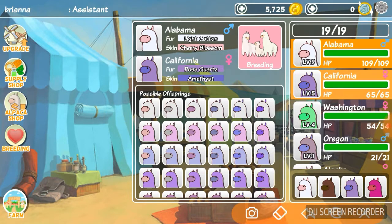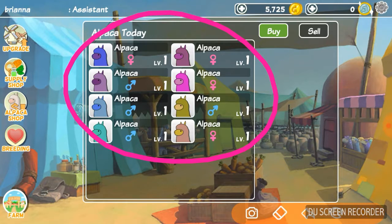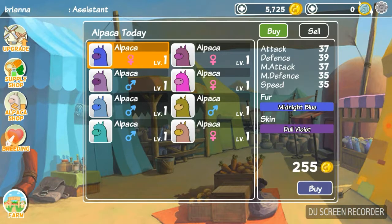If you're too low of a level to use the breeding process — pretty sure you have to be level four for that — then go to the alpaca shop. If you want to buy an alpaca, click the one you want. I'm going to click this one — it's a girl, level one.